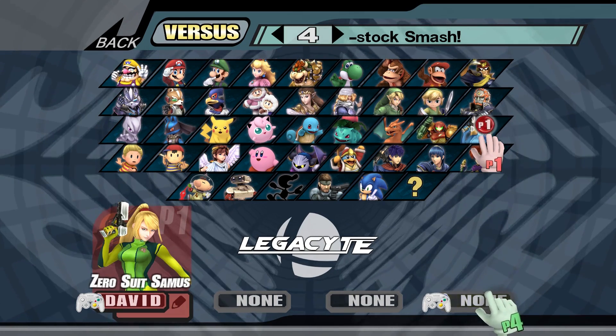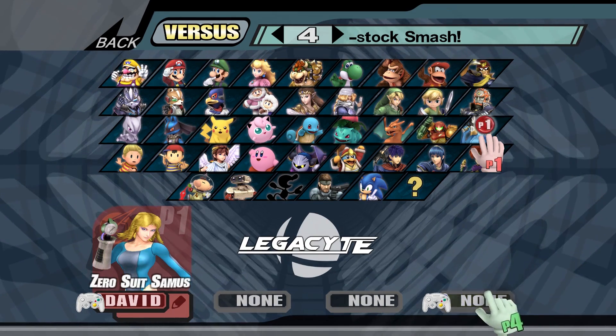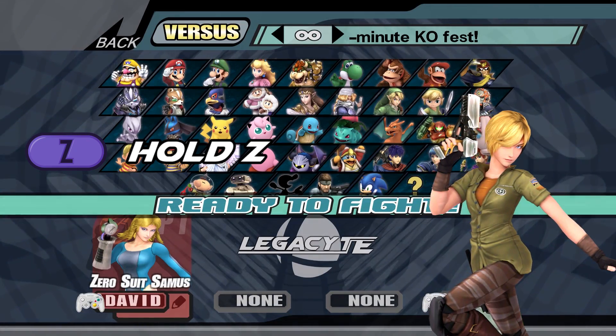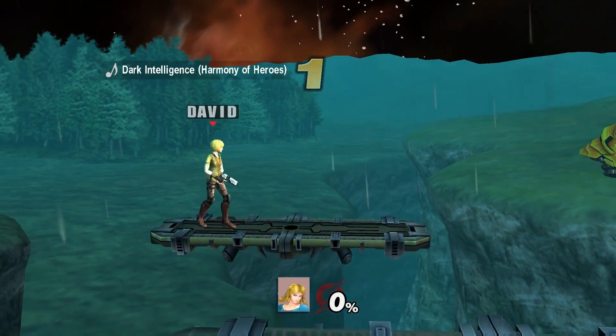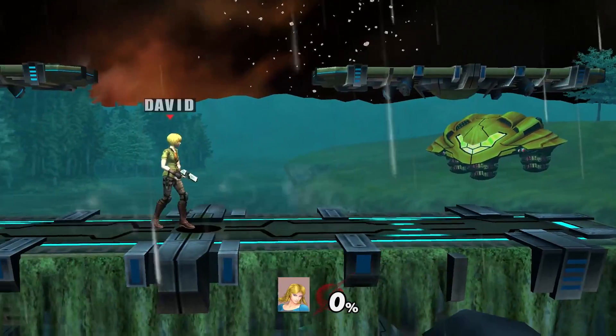And all of the Zero Suit Samus costumes, which have been replaced with SJS's Revamp. Each character has one additional hidden costume that can be accessed by holding Z at the character selection screen. However, these costumes do not come with cosmetics, so battle portraits, stock icons, and result screen portraits will display the costume you chose at the CSS.